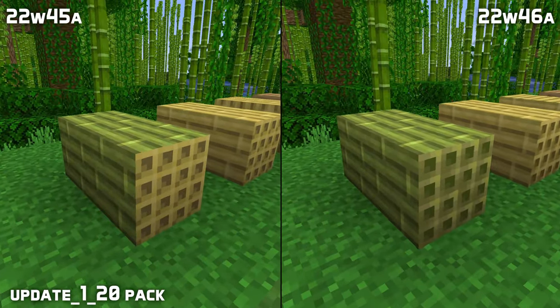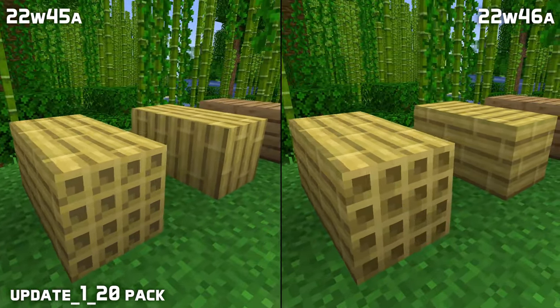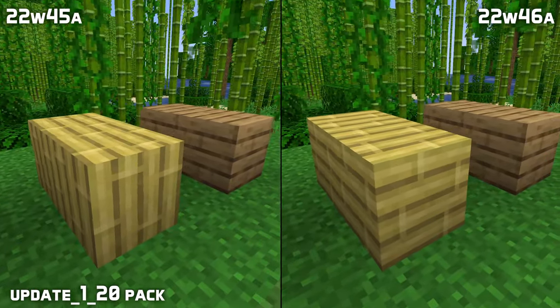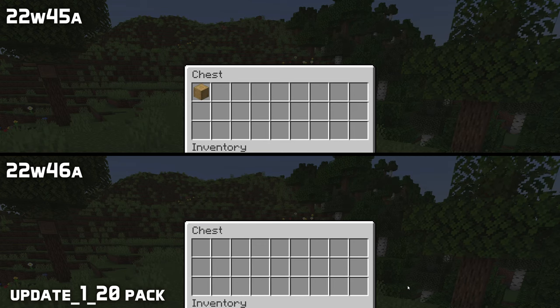Some updates for the new blocks. There's a new top texture for the top of the bamboo block and the stripped bamboo block. The texture of bamboo planks has also been rotated to match the direction of other plank blocks. The crafting recipes for hanging sign variants now unlock when you get that specific type of stripped log, rather than all of them unlocking from getting any type of stripped log.